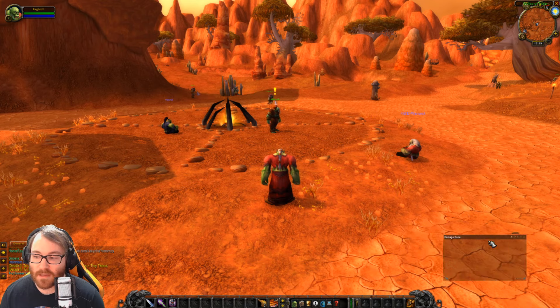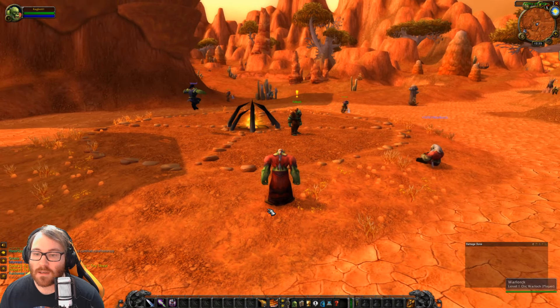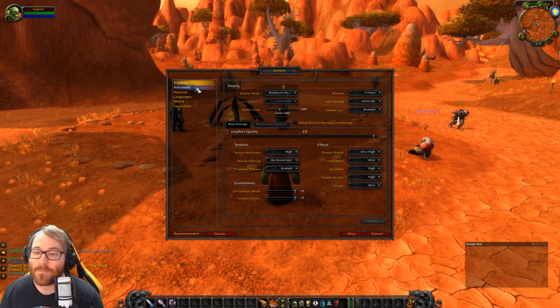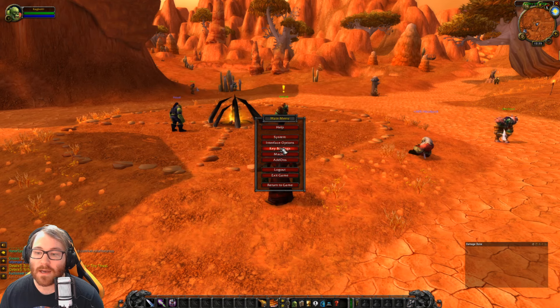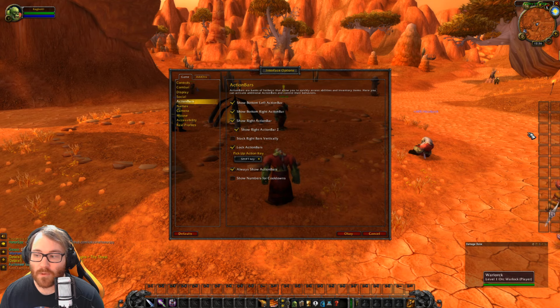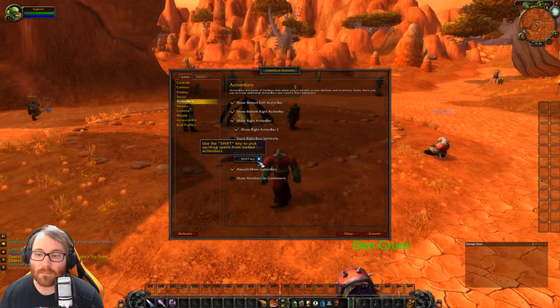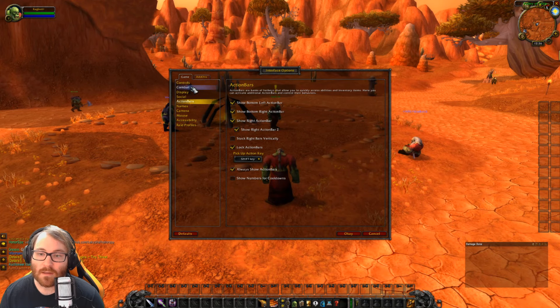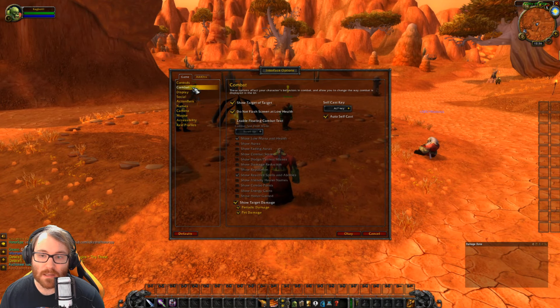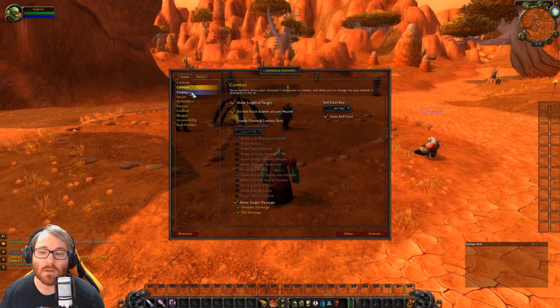If you're a new player coming into the game, you'll see something similar to this screen — if you're an Orc you'll see this quest stuff like that. Your bars will not be set, so the first thing I do every single time is go to Interface Options, then Action Bars. I show the bottom left and both right bars, lock them, and have them moveable with Shift. I also always turn on Auto Loot.